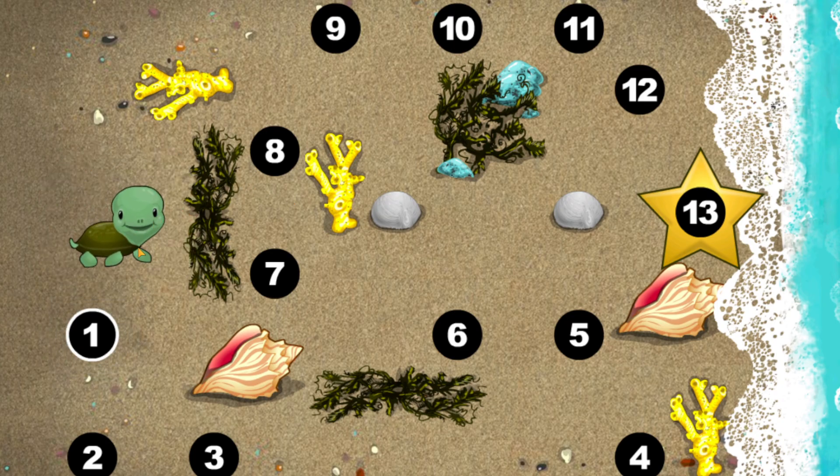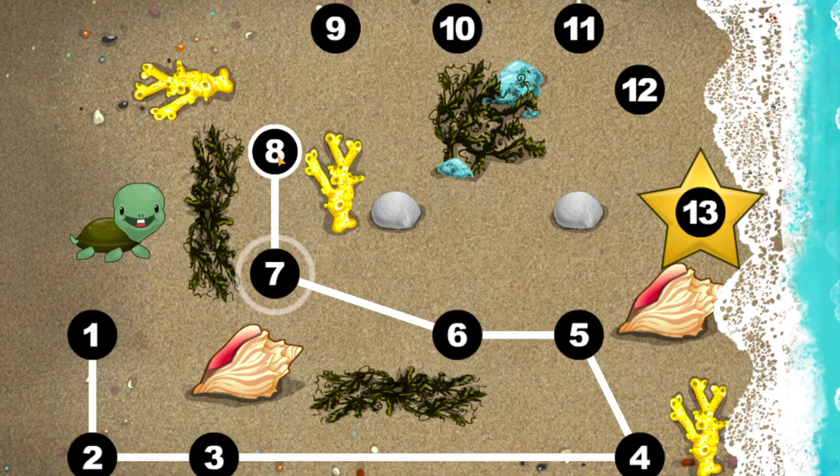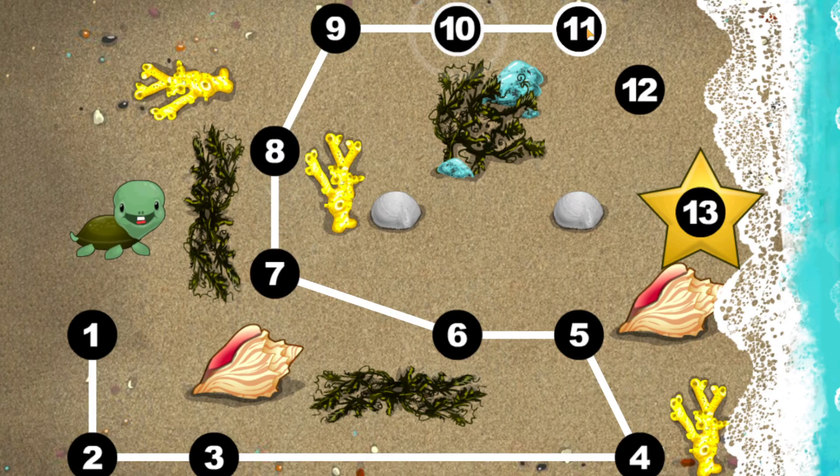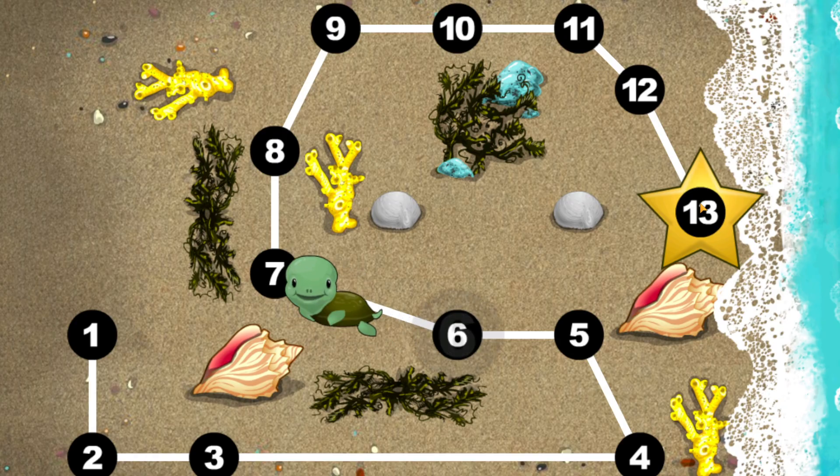This baby turtle needs to get to the sea. Connect the dots to show her the way. You're doing great! One, two, three, four, five, six, seven, eight, nine, ten.